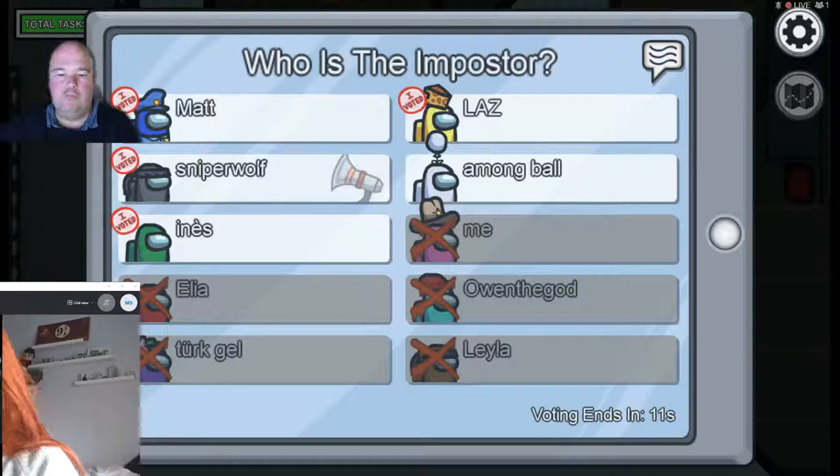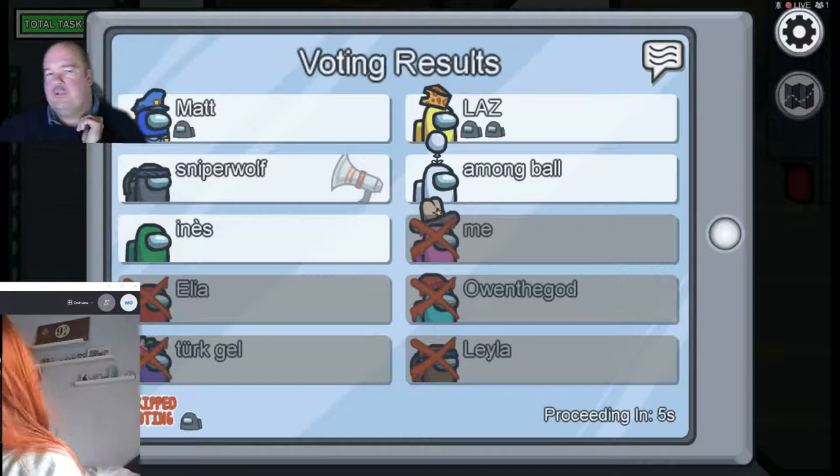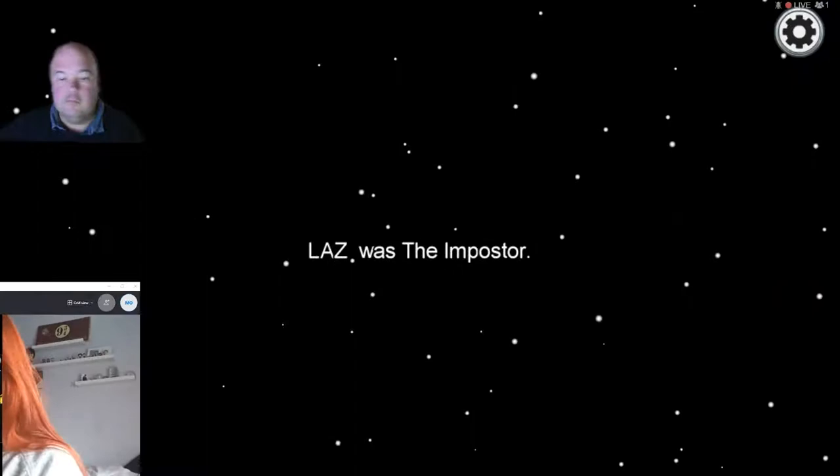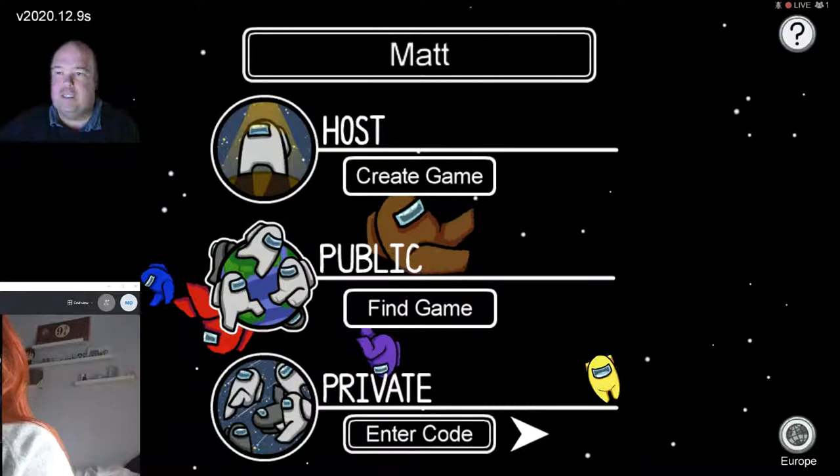Ruby will start vibing to Mad at Disney and Dad might get his DJ set out. Clicking Leave Game, back to the main menu. Ruby, thank you very much for joining us on the game today - hope you've enjoyed it!